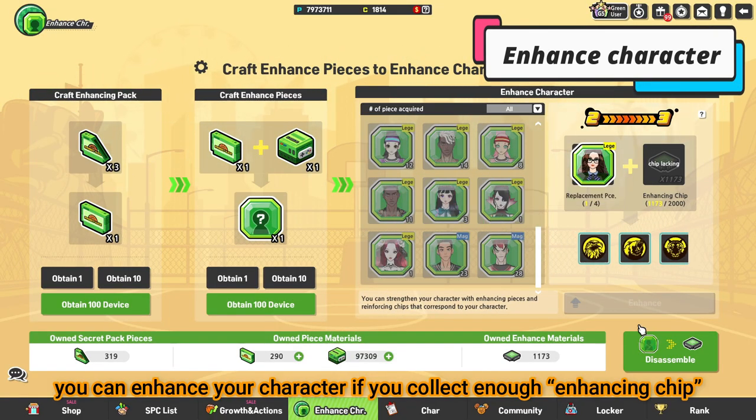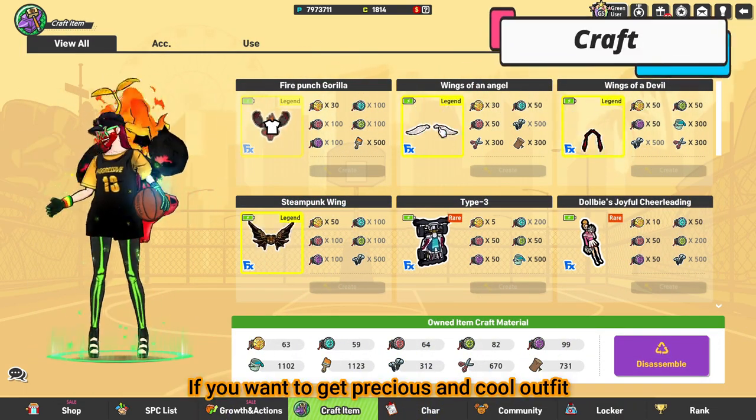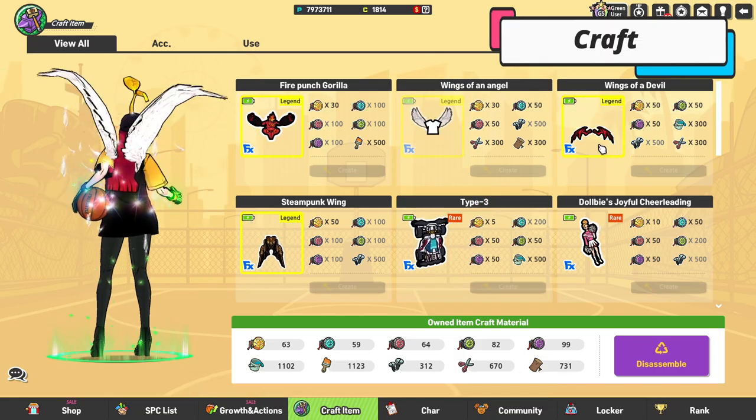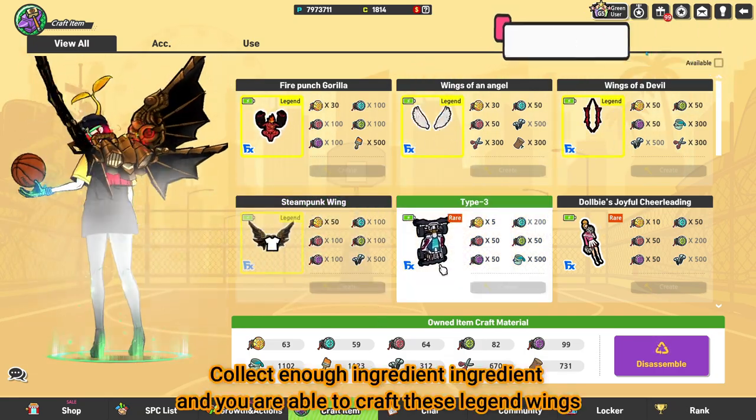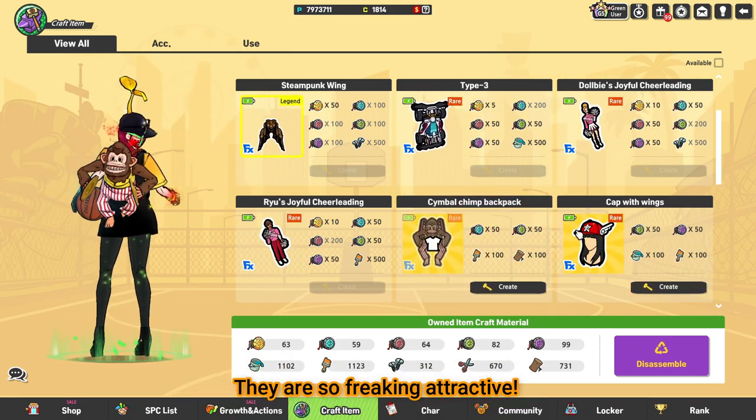If you want to get precious and cool outfits, craft it — collect enough ingredients and you are able to craft these legend rings. They are so freaking attractive!